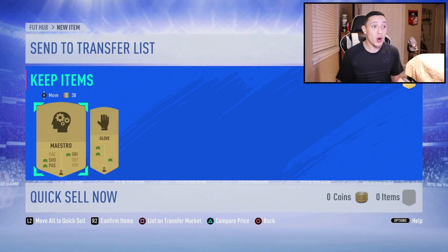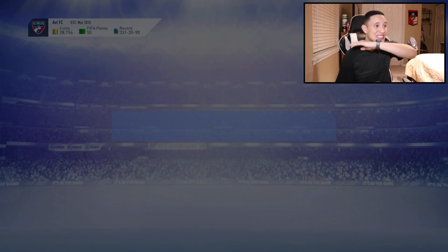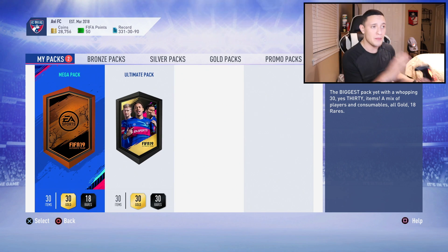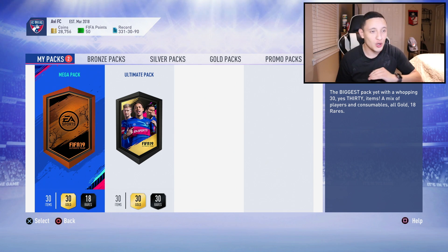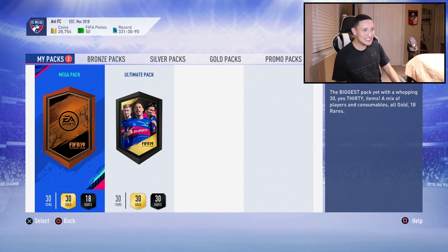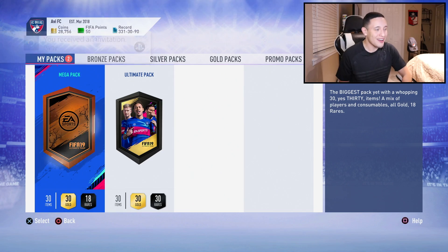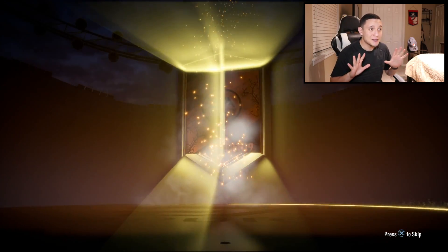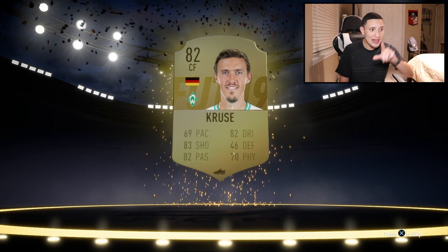The Ultimate Pack is the best pack in any FIFA — the most expensive pack — and we have the luxury of opening one. We're starting with the Mega Pack first: 30 items, all players and consumables, all gold, 18 rares. Let's see if EA starts us off with a walkout — opening this Mega Pack now. We don't start with a walkout, but that's fine — EA is probably saving it for the next pack.